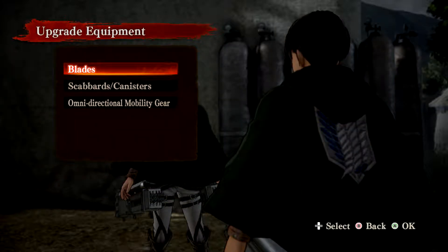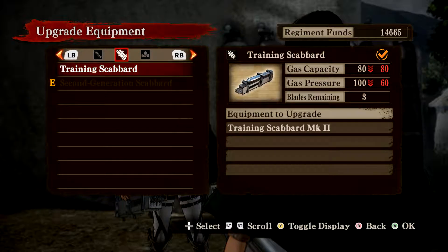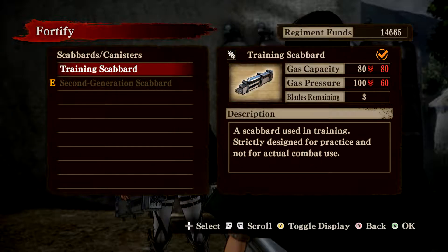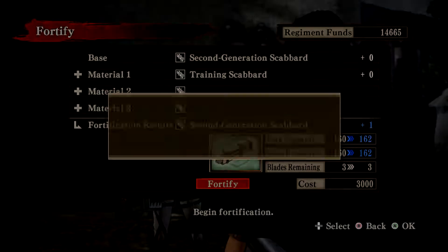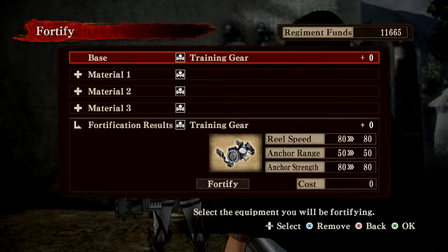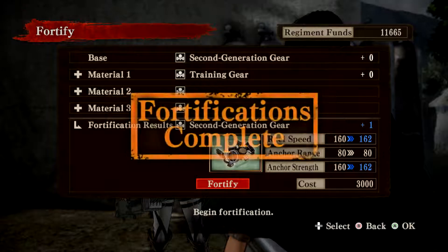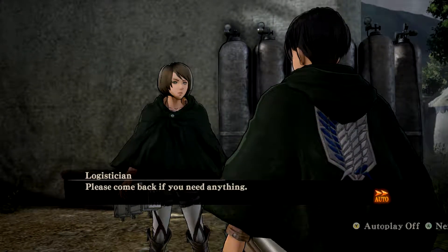Let's check out my blade and the equipment modification thing. Holy crap, it looks amazing! It has super sharpness, for reasons. Can we do the same thing with our other stuff? Let's fortify this. If I use this and then use this, I'll get this! Awesome! I want that! Fortify! Omni-directional gear base — we want second-generation gear and the training gear. That'll give us that! Fortify! Wa-bam! We'll have to do that again later, but not now.